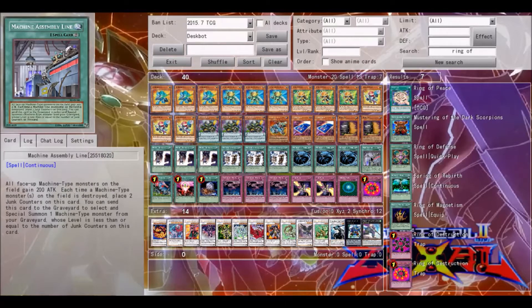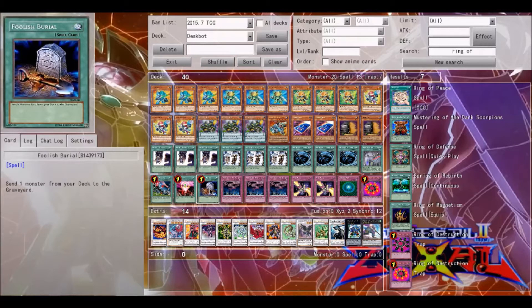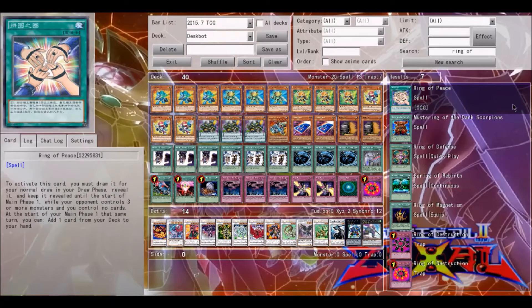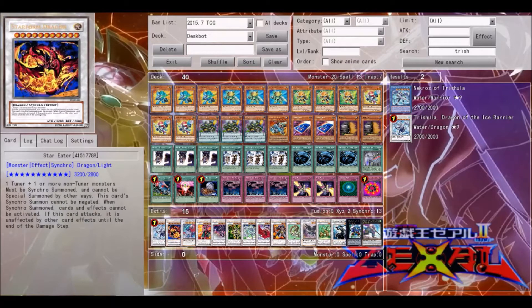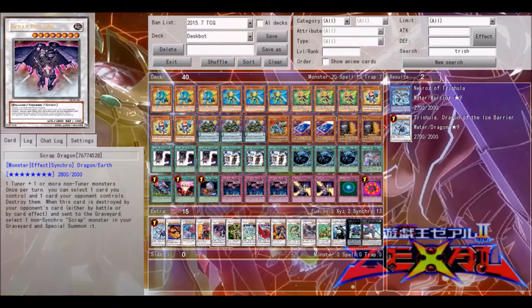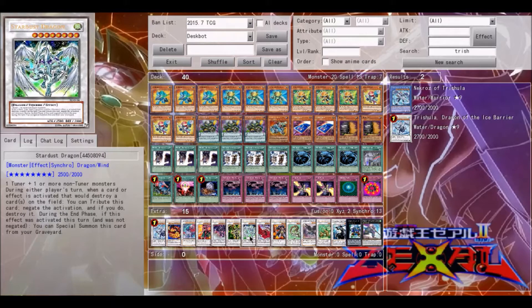One Machine Assembly Line, one Limiter Removal, one One for One, one Foolish Burial, three Call of the Haunted, two Trap Stun, one Gravity Bind, and one Ring of Destruction. For the extra deck — now that it's legal — I didn't put Trishula in yet, but one Star Eater because you can, one Leo because you can, one Crimson Blader, one Scrap Dragon, one Thought Ruler Archfiend because I can.